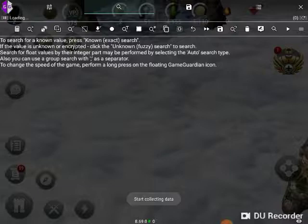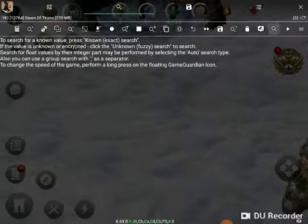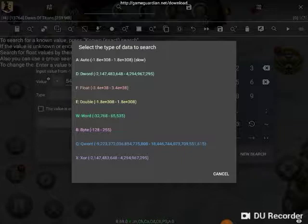I'm going to click my little Game Guardian over here. What's going to come up is Select a Process. As you see at the top, I'm going to select Dawn of Titans as a process. I'm going to come over to the right top-hand corner with the little magnifying glass and put in the gem search I'm looking for, which would be 541 - that's my current gem count.